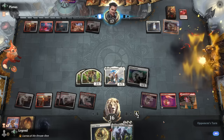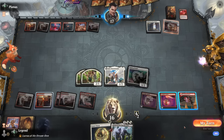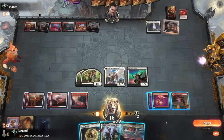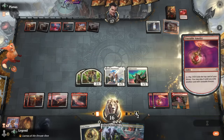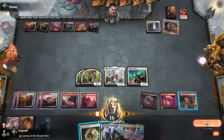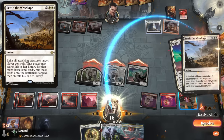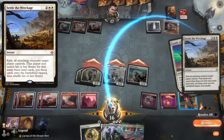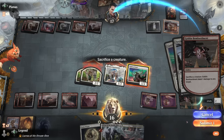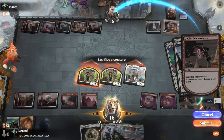Opponent goes digging and we take our turn. We activate an amulet, play a land, and go ahead and attack. Opponent plays Settle the Wreckage — wow. We can still use Goblin Bombardment here at least, sacrificing creatures, and we get to transform Ajani.